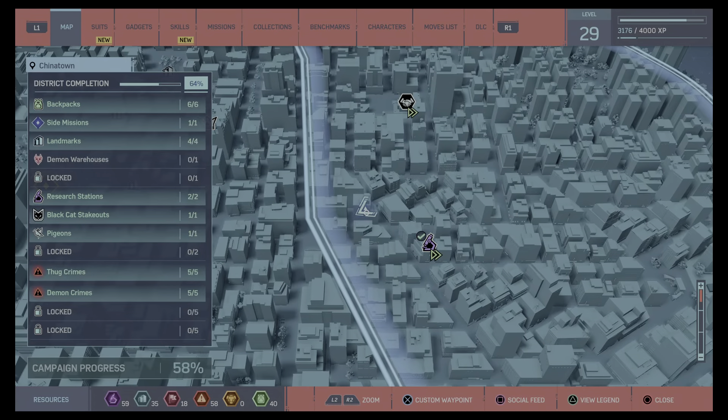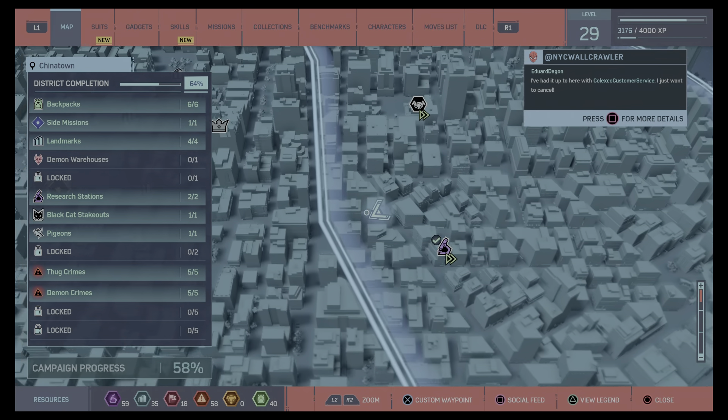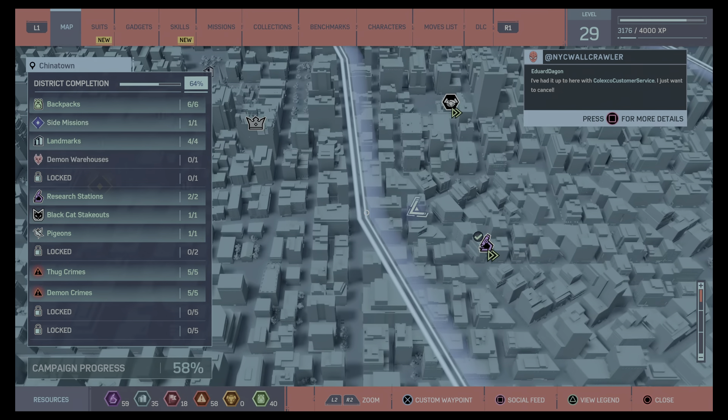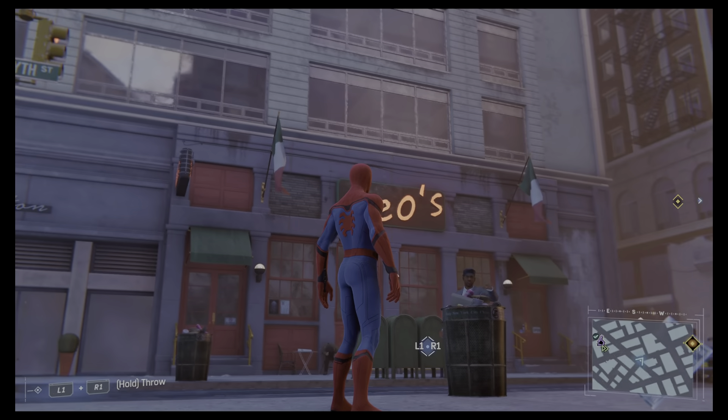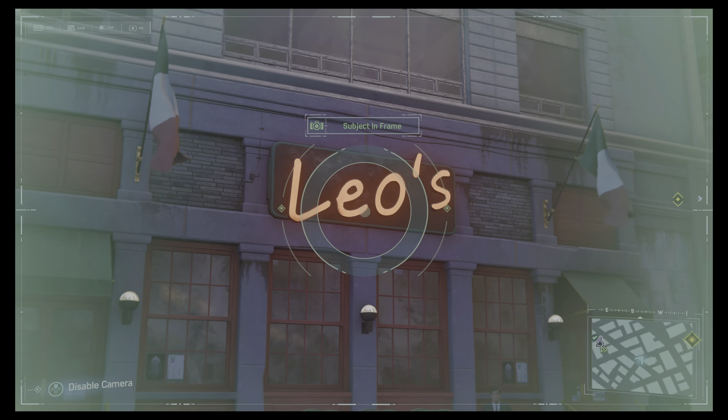Our next one, and last one in Chinatown — a little bit further up from the police station. Easy to find with the bump on the map thing there, straight down from that. It is the famous Leo's Pizza Place.